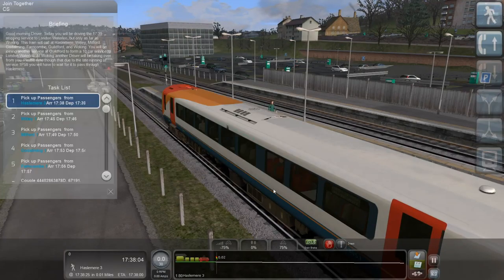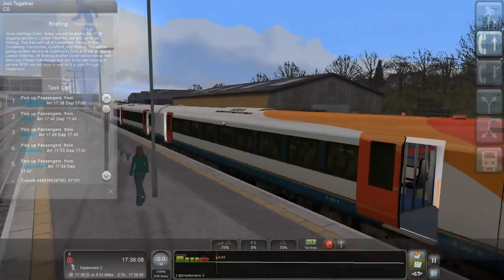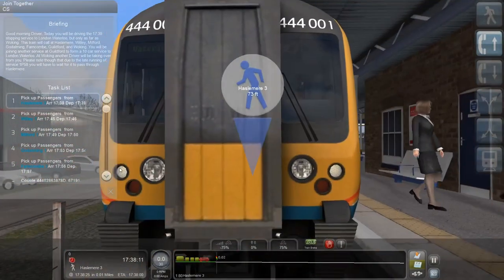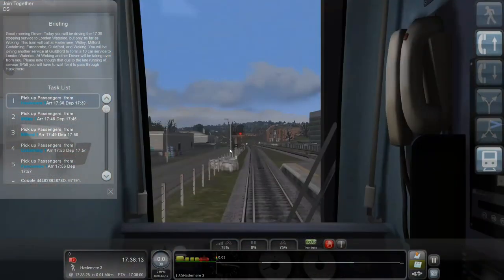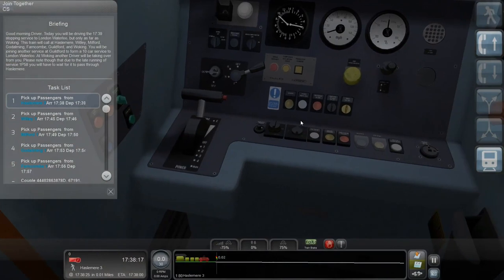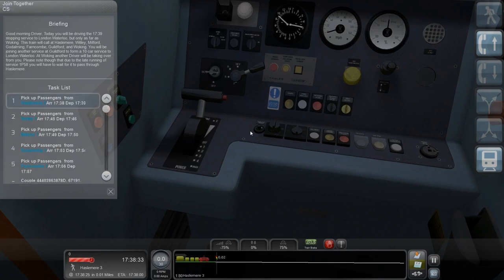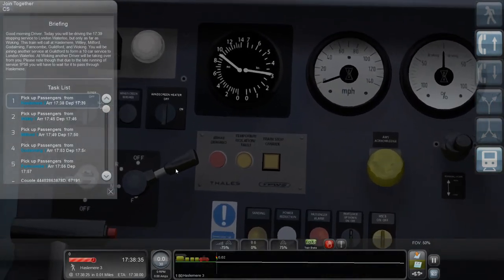Hello viewers, welcome to my YouTube channel. In this video I am going to drive this Portsmouth Direct Line. This is a class 444 that goes from Hazelmere to Woking and I need to couple this at Guildford. So let me start the train.